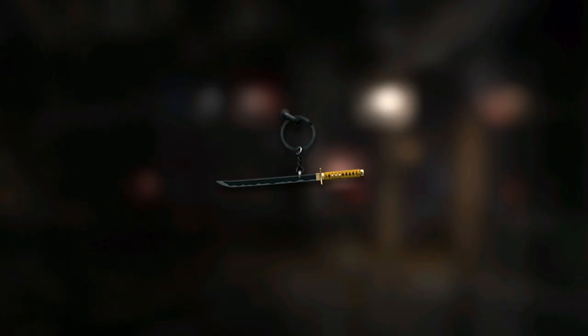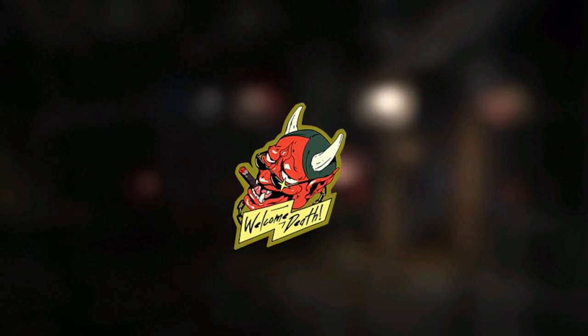The weapon charm is called the Demon Fang and it looks like a samurai sword — you can hang it on the side of your gun. It looks pretty dope if you ask me. Then jumping over to the sticker that this operator bundle has, and that is Welcome Death.